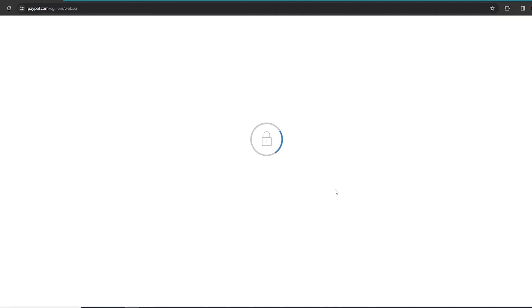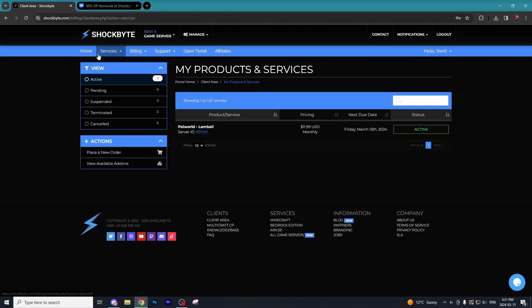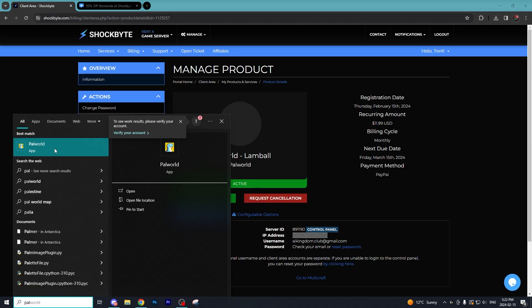The next thing you'll have to do is just put in your account information. Once you have the server purchased, go to Home and you're going to see it listed. If it is pending, that's just because Palworld servers have been getting hit with so many players that it might be a little slow. We're going to go to active here — as you can see it is active and our Palworld server is up and running.